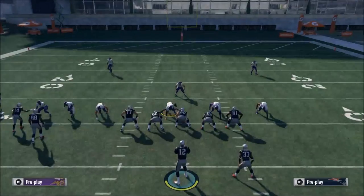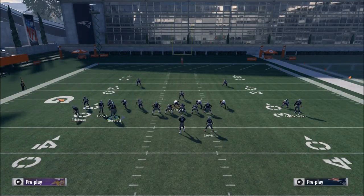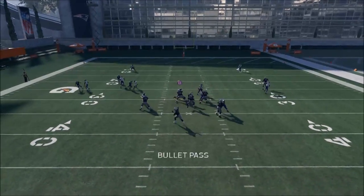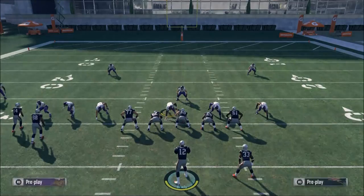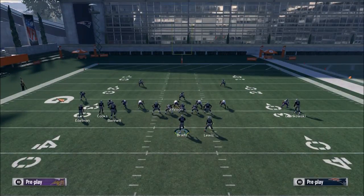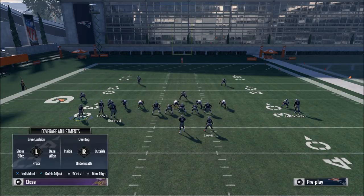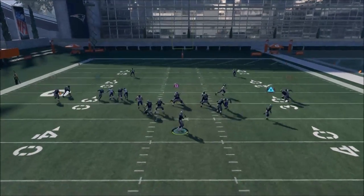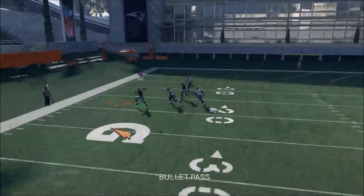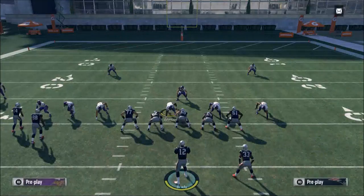The next step is motioning — motioned out routes or motion slant routes to get your receiver unbumpable. If I motion Edelman to the outside on an out route, he gets a no-press animation and gets to the outside. The best approach is a smart-routed out route because he gets a little deeper and can't be pressed at all when motioned all the way outside.